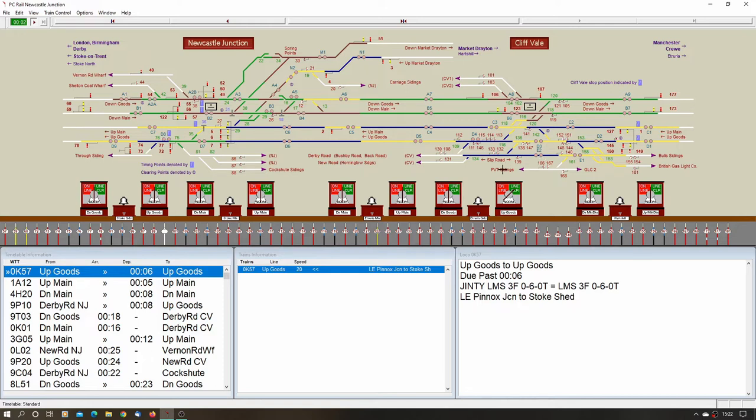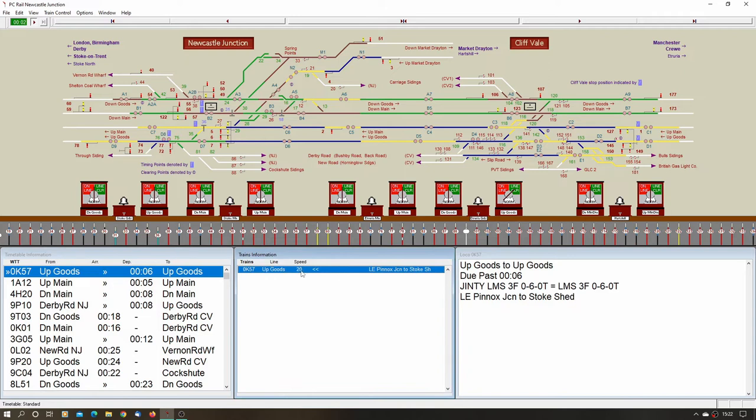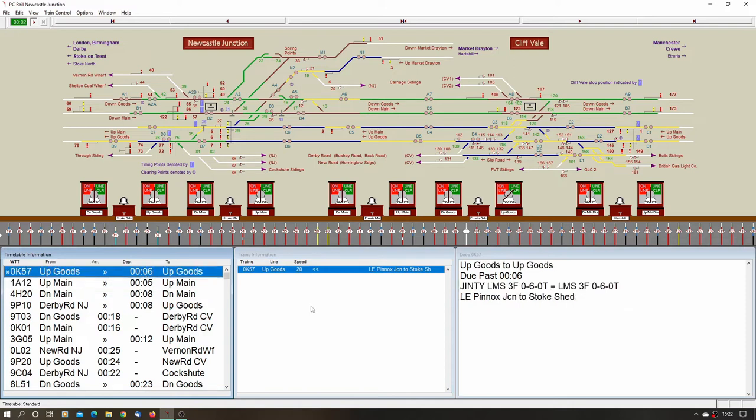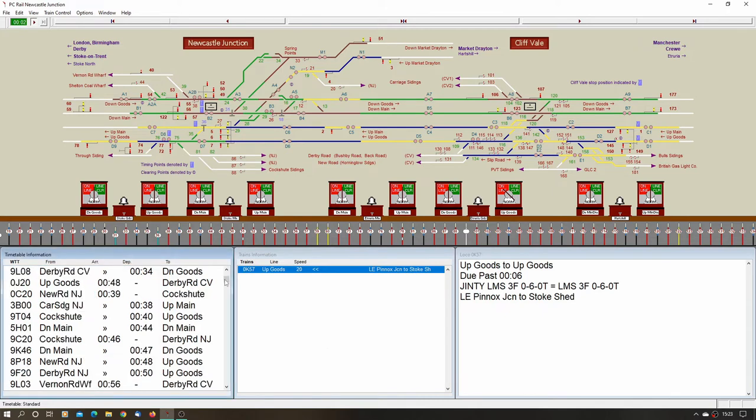You could leave those shunting signals off until you need them for shunting into the sidings. It's quite a slow train on the goods lines — only 20 miles an hour. Stoke is quite close to this end of the layout, so you'll see trains braking as they pass and slowing down. Coming the other way they're accelerating from the station. We've got one on the up main due at five minutes past. The evaluation version starts at midnight and covers about an hour and a half.